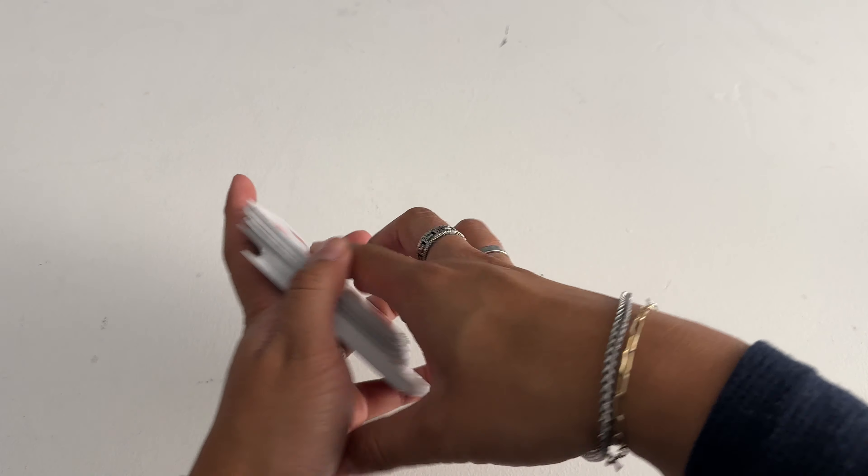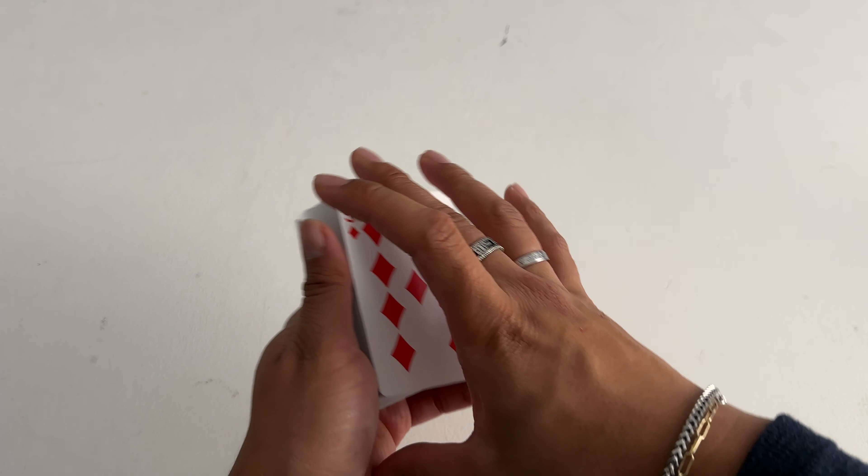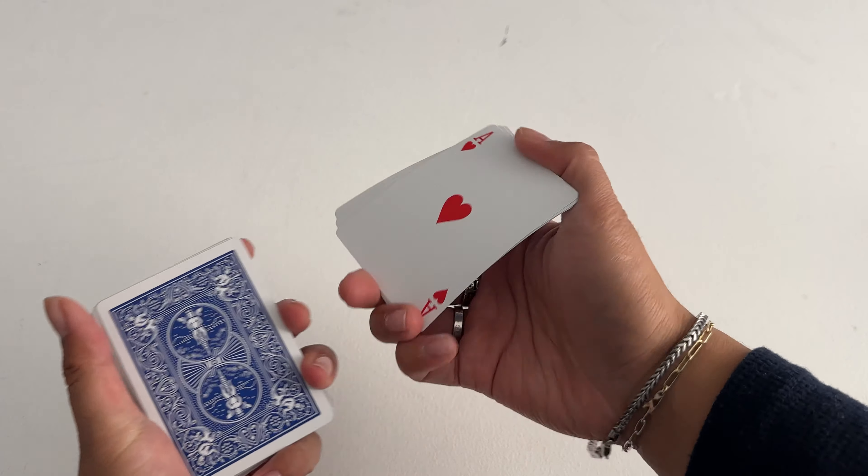Literally as many times as they want. They can cut the cards wherever. The fourth card down here will tell me the fourth card here. One, two, three, four. Let me take a look. Awesome. And then this tells me that this is the two of diamonds. One, two, three, four. Just like that. And that is the world's easiest card trick. Now let's learn it.